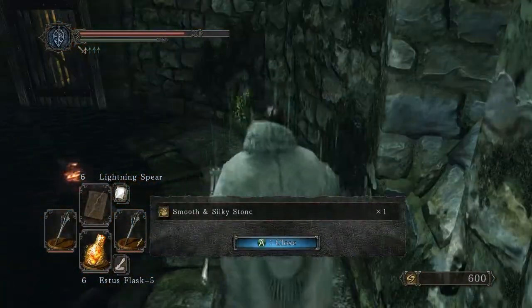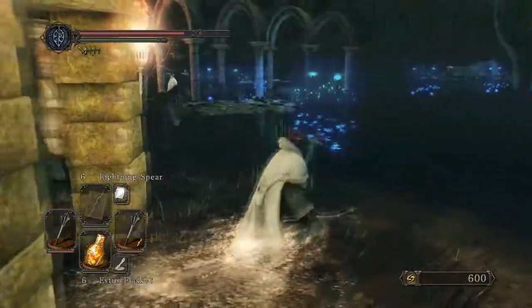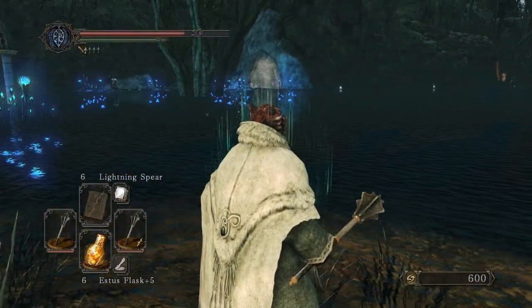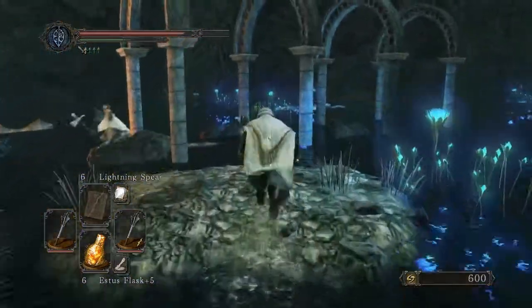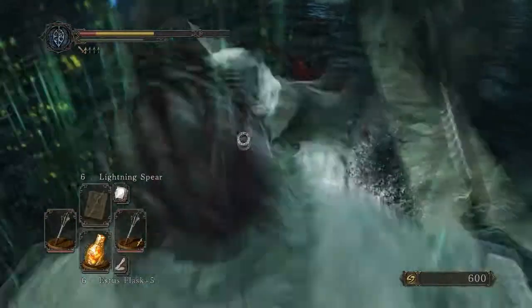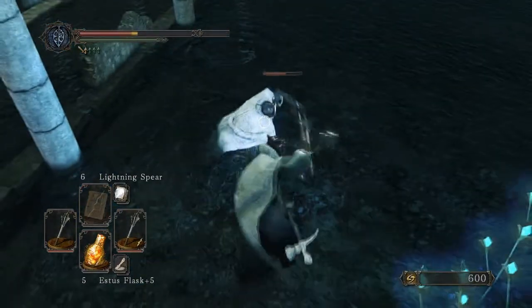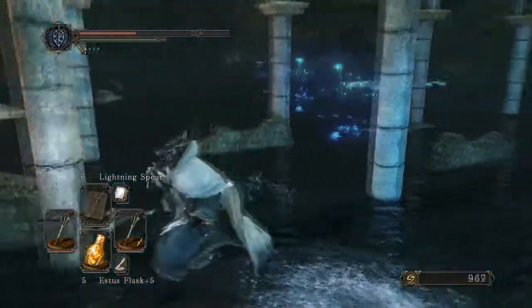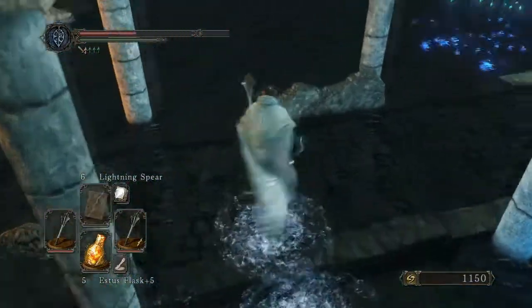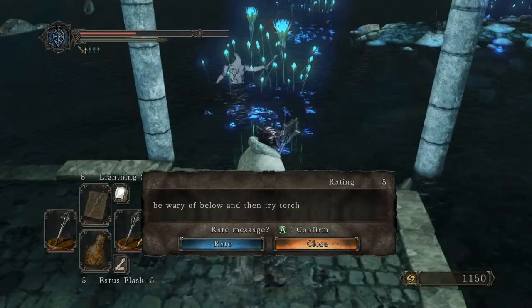I doubt the mages can hit me in here, so now I have time to pick up more silky stones. I've actually gathered enough that I might want to go back to the crows again. We're back out here — just one of those mace dudes and there's a fog door. Let's take our time, heal up, get him out of the way. Now I should figure out the actual correct path to navigate here. There's a message: 'this is high, beware below, then try torch.'